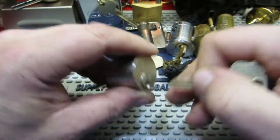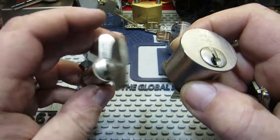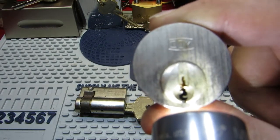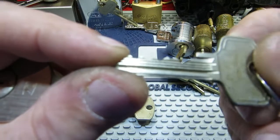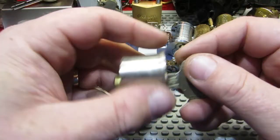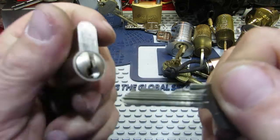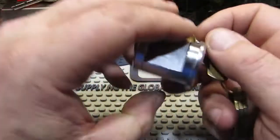Then we get on to these — we've got a couple of DOMs: a multi-cylinder and a euro. These have got pretty nasty keyways as you can see from the amount of warding on the key. Nothing particularly special on the bitting, but they've been keeping me out. The bitting on that one's a bit more interesting with the warding, but I'm sure they will come.